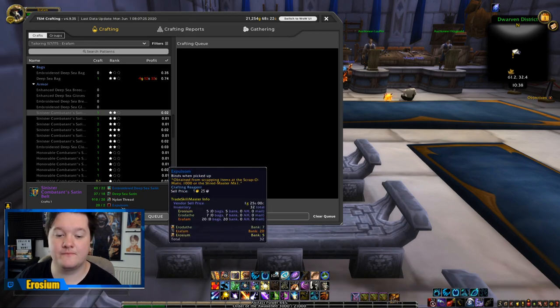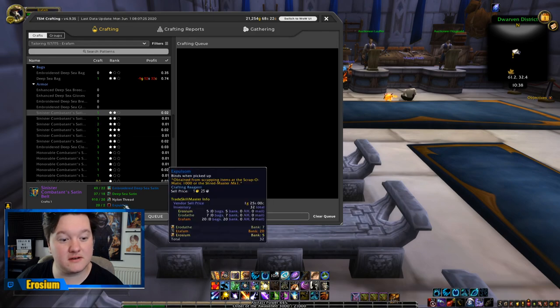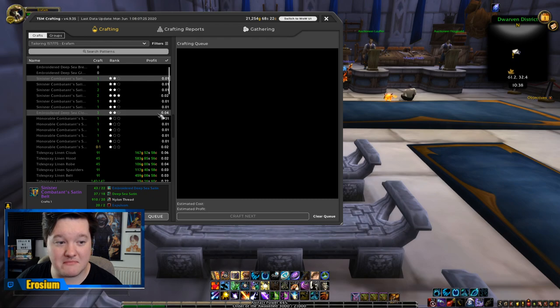Expulsome, as an example, is something you can only gain from scrapping items in the scrapper in Battle for Azeroth or from doing world quests. So you have to bear that in mind. This Sinister Combatant Satin Belt might be very profitable if you've got Expulsome — however, TSM can't tell you that because you can't buy Expulsome on the auction house.